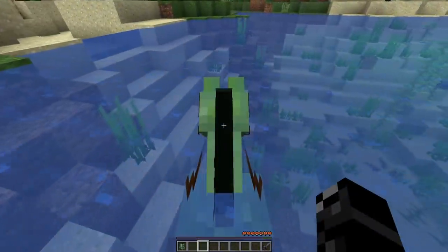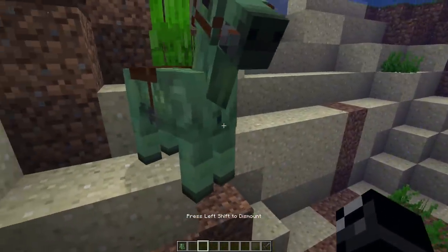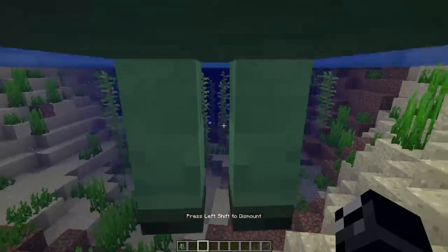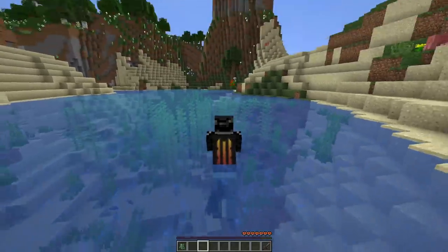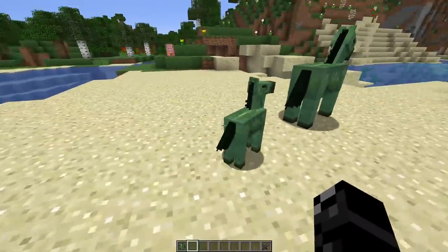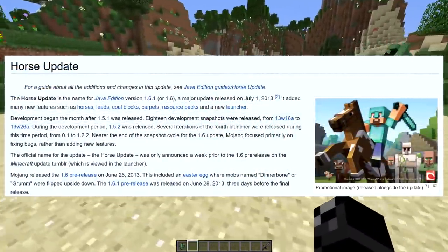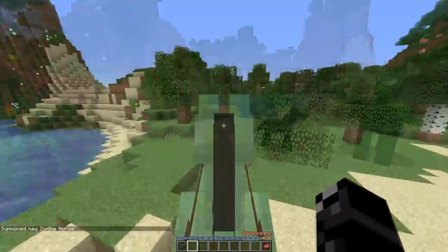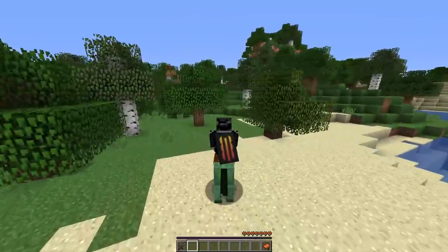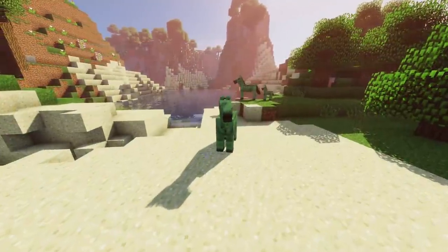Zombie horses also sink underwater because they are undead, which seemed potentially useful as you could ride them underwater without them drowning. Unfortunately, this appears to be bugged or just never properly implemented — whenever you try to ride or mount a zombie horse underwater, you just get kicked off and can't remount. Baby versions are spawnable but they cannot be bred. Zombie horses were first added in June 2013 in Minecraft version 1.6.1, the horse update, though they couldn't spawn or be summoned until version 1.7.2 a few months later. Since then they've received minor model tweaks over the years but still cannot naturally spawn or be obtained in survival mode.